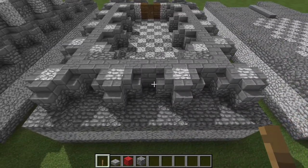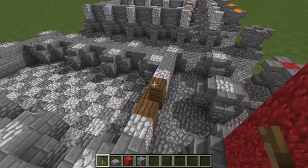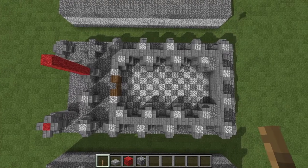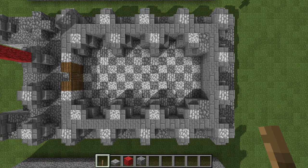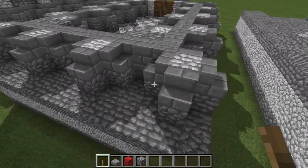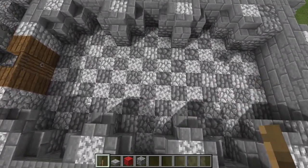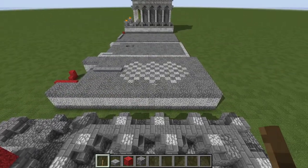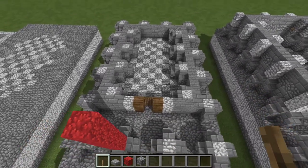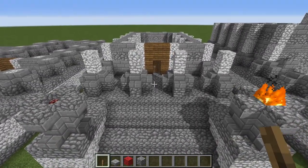There is one extra block left over at the back. Let me show you this from the top down so you can see the floor plan. Behind the columns, you want to make a big rectangle of stone bricks that should fit neatly over the flooring we put in in the last phase — just a basic Roman checkerboard pattern, nothing too out of the ordinary.